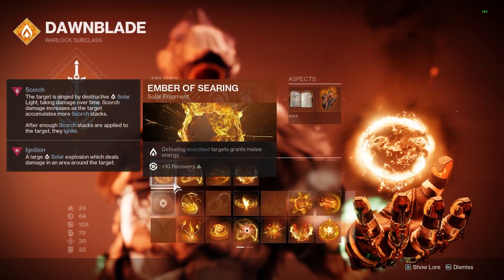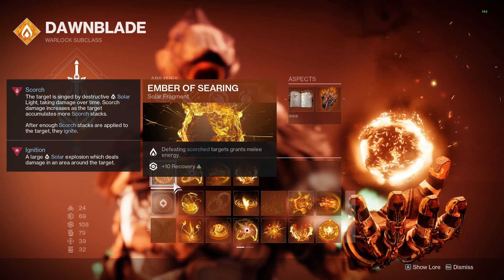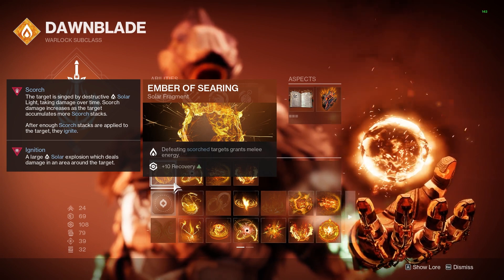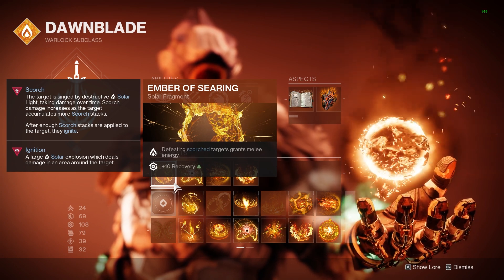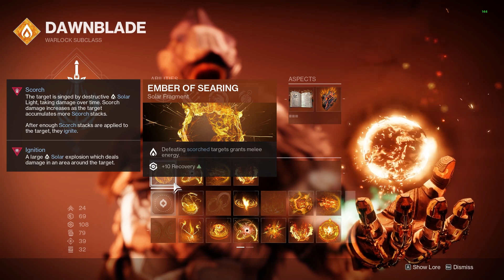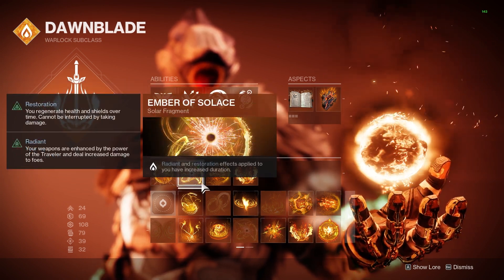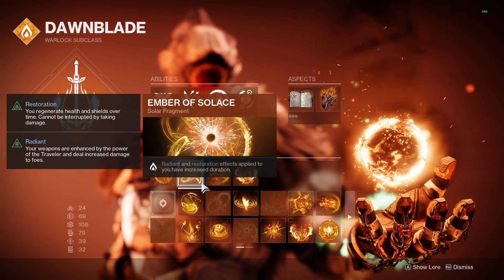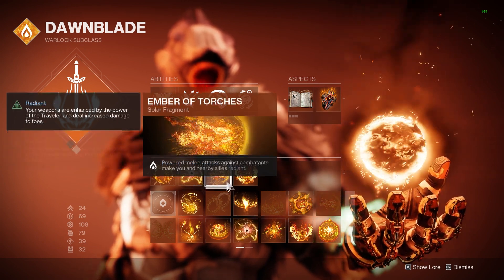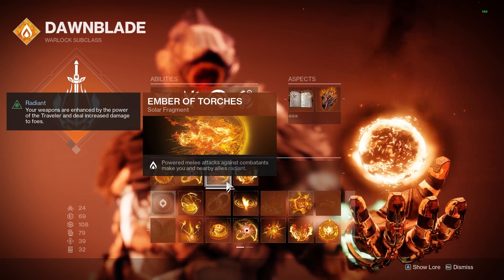The four fragments we have revolve around keeping us Radiant and applying Scorch to enemies. First up is Ember of Searing, which gives melee energy back when killing Scorch targets. With Heat Rises, we will now be getting our melee back every 1-2 kills. Second is Ember of Solace, which increases our Radiant timer duration to a higher base time. Next is Ember of Torches, which makes us and nearby allies Radiant for using our melee ability.